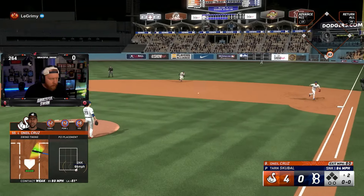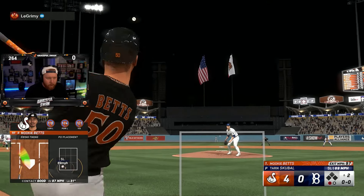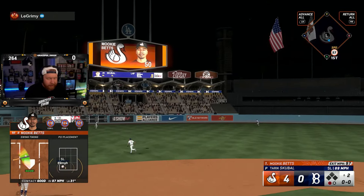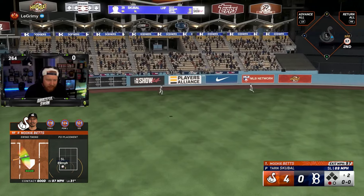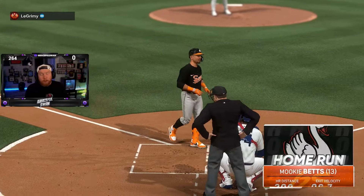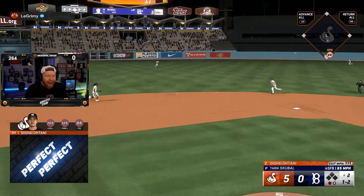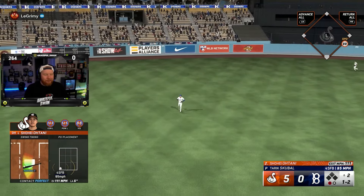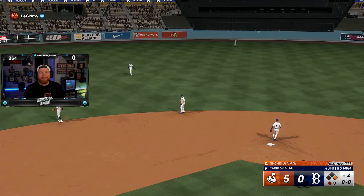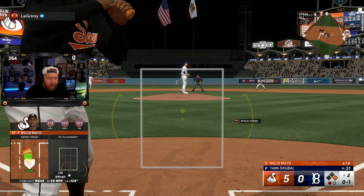O'Neal Cruz grounds out — to be fair, 52 contact versus left is kind of tough. Mookie gives it a ride to left — get out! Mookie goes yard in his home stadium, we love that. 5-0 in the second. We need something cool out of Shohei here. Shohei gets on base — our first perfect-perfect with this card, man. He goes fastball, I think he goes another off-speed, I'm going to steal again.